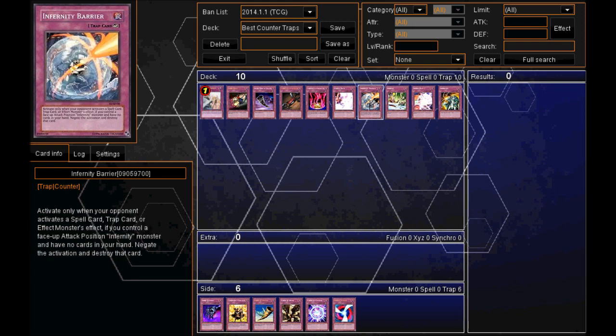Number 7, we have Infernity Barrier. Obviously in an Infernity deck, when you come up against that deck, this card is really annoying. Activate only when your opponent activates a Spell, Trap, or Effect Monster if you control an Infernity monster and have no cards in your hand — negate the activation. So when you come up against an Infernity deck and he has no cards in hand, be really wary of his back row because he's more than likely going to have an Infernity Barrier set. It's basically a Solemn Warning except you don't have to pay anything — you just need an Infernity monster on the field and no cards in hand.